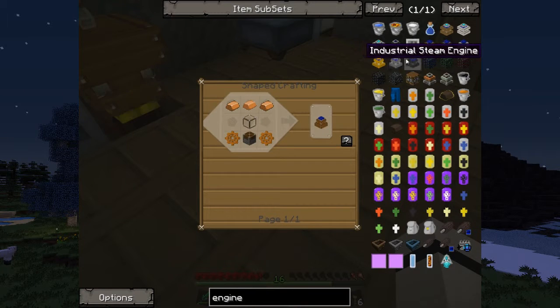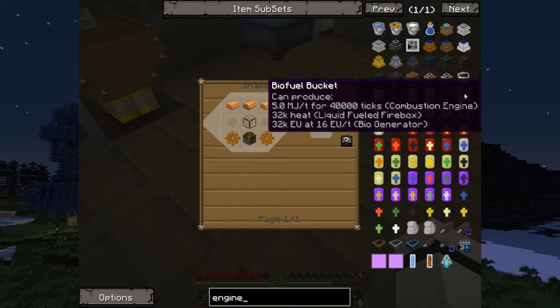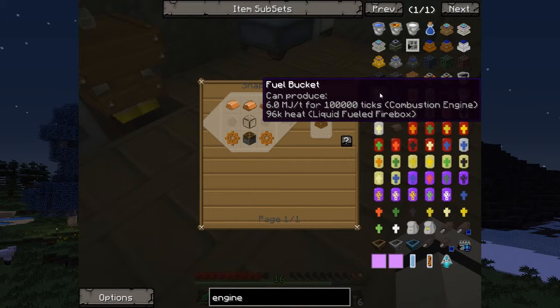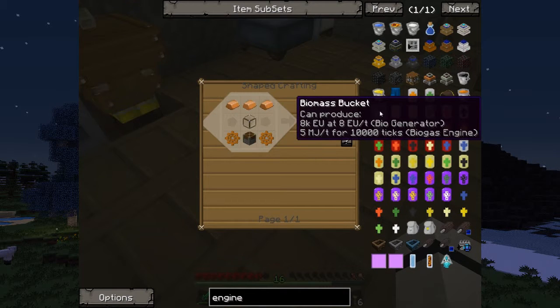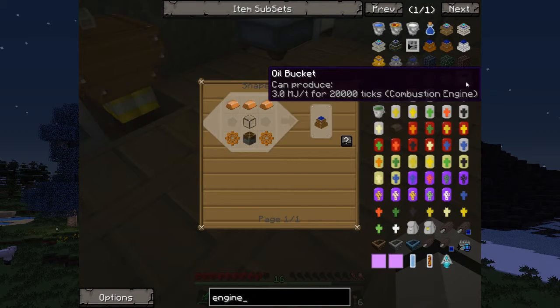So I'm not too sure about those two, I've never made them. These steam engines are pretty good — they put out two. A magmatic I've never built. In a combustion engine, a bucket of oil does three EU. A biofuel bucket in combustion does five. Fuel does six. A biomass bucket does five. So biomass in the biogas engine — those are the main fuels.